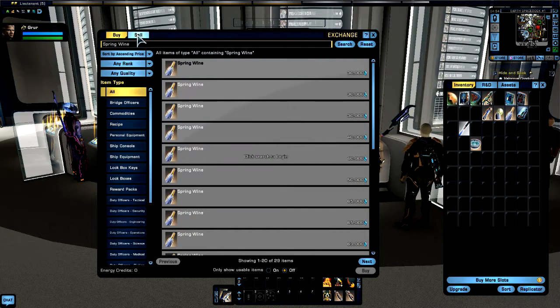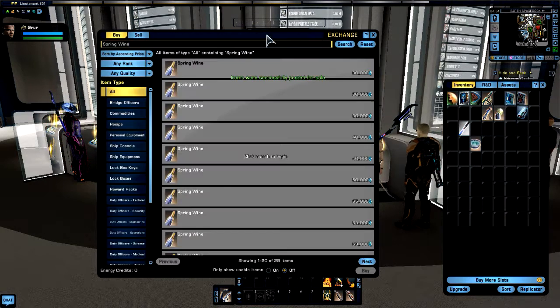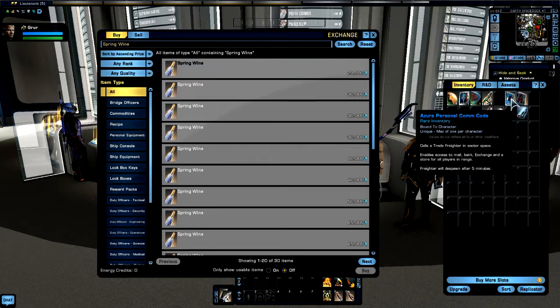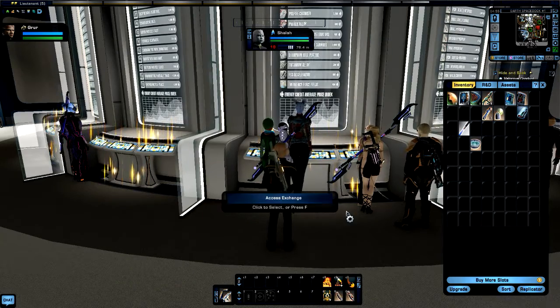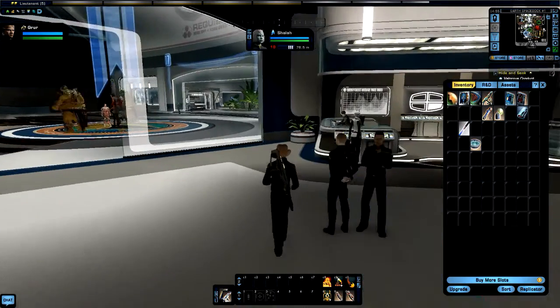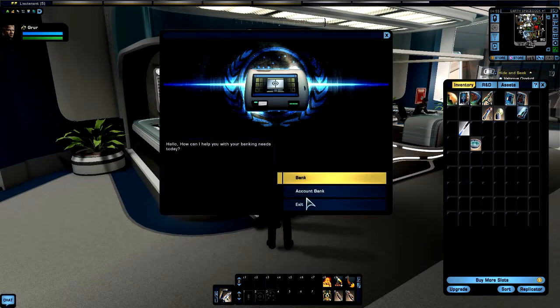Go back to buy, go back to search, and we should be the lowest one by one energy credit. Let's see — I think these are bound to account, can't really sell those. Bound to character — yeah we can't do anything with those except put them in the bank. Let's go ahead and do that while we're thinking about it. There's a bank terminal right behind us, and there's one over there a little closer.